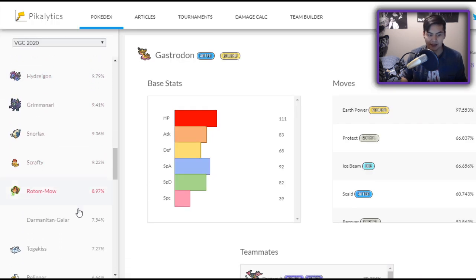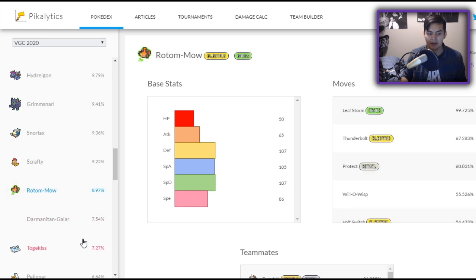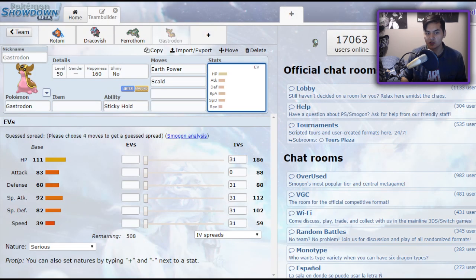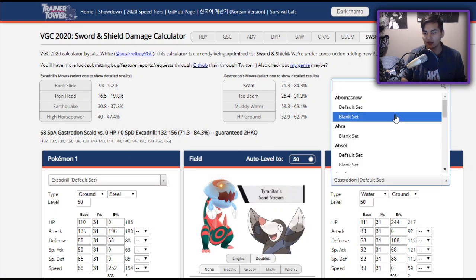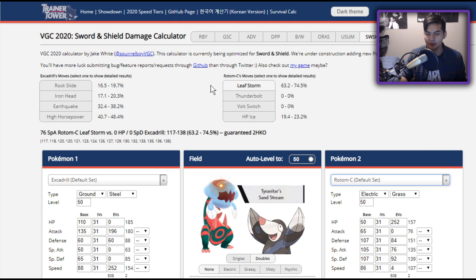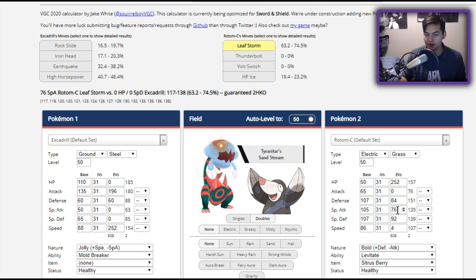Duraludon is not a counter at all. Snorlax is not a counter. Rotom Mow is not generally considered a counter, more as a check — because much like Rotom Wash, it's able to switch in on Excadrill's Steel-type attacks and wall it just as effectively. The only thing is it's not capable of OHKOing. However, because it is able to switch in on those hits, Rotom Mow — I call it Rotom Moe — can sometimes 2-shot it back depending on how much special attack you have. You are able to burn it though.